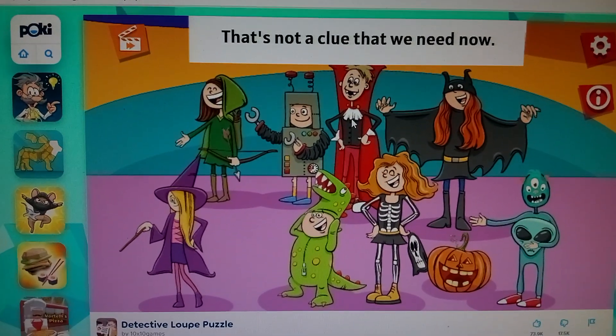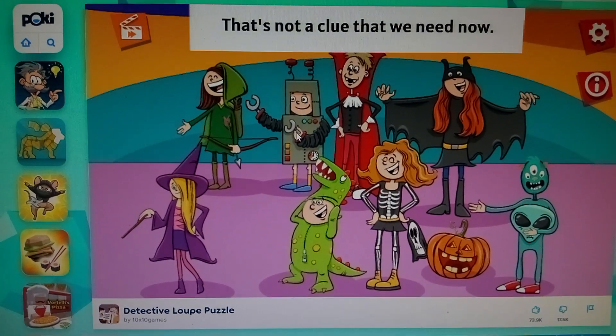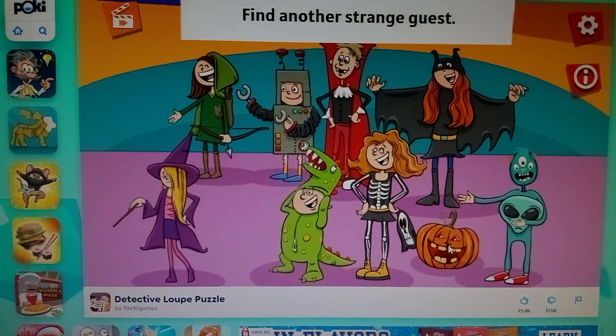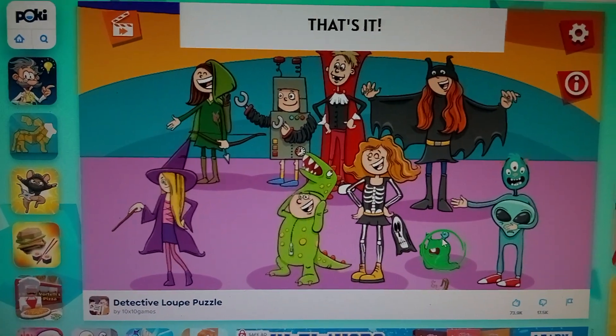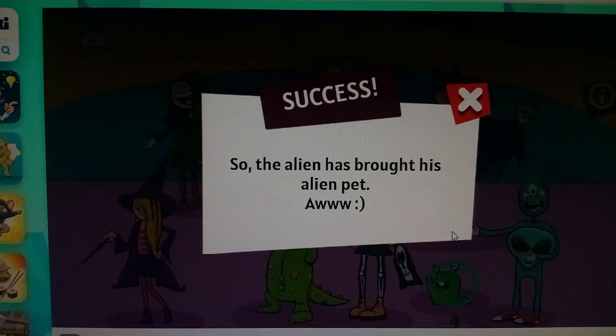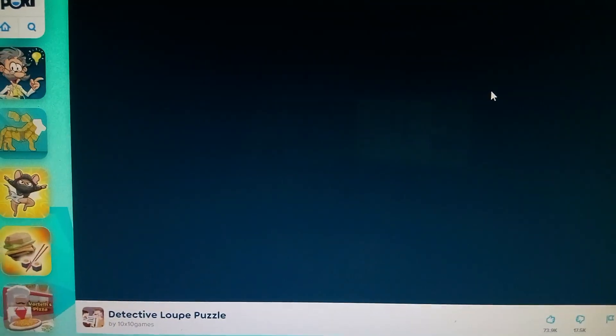That's not a clue we need to know. He doesn't have hands. A pumpkin? That's it. I thought it was supposed to be harder today. The alien has brought his alien pet.